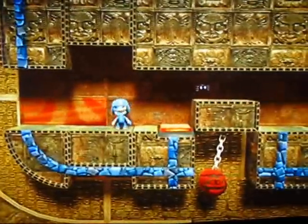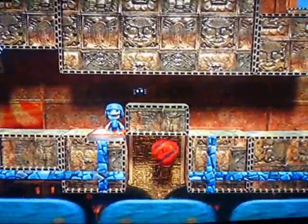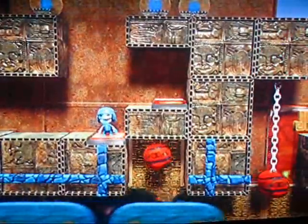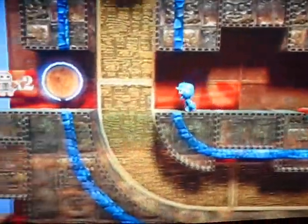Basically, you see those sponges down there. Once the snake comes, the partner is going to grab and go up there, and then do it once more, and then finally that gets you some prize bubbles - well, prize bubbles.